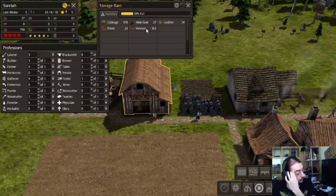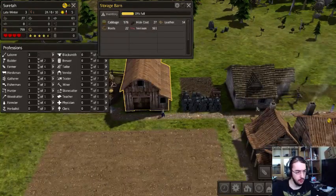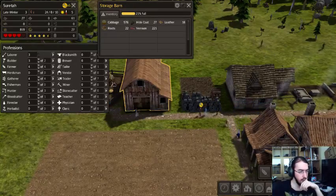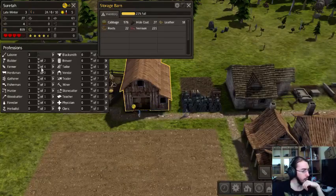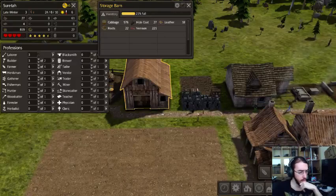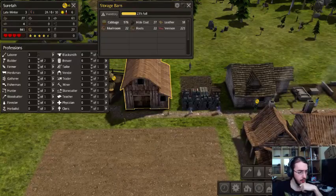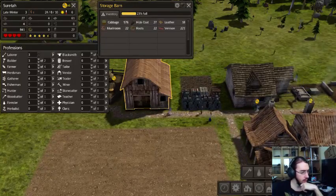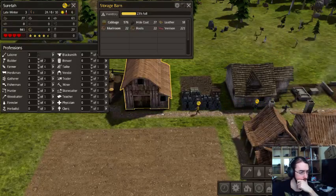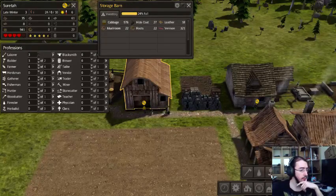We have lots of venison — can we cook it up? Is there anything we can do? Knife stock, fishing dock. We need more people though. Forester, herbalist, blacksmith, tailor, tavern. A quarry would be nice, but we don't have any kind of wood.